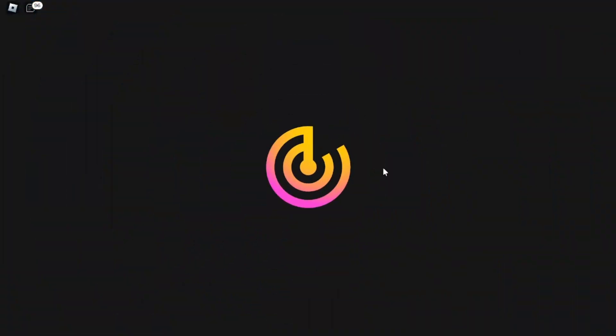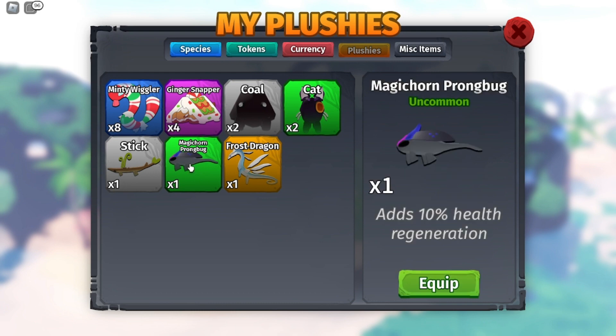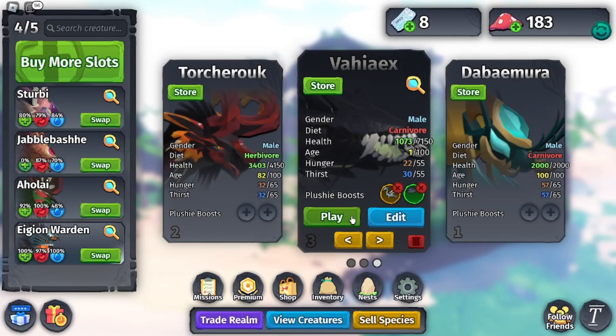The plushies I'm going to apply are the magic horn prong bug, which is necessary, and the frost dragon, which isn't necessary but I like to use it.